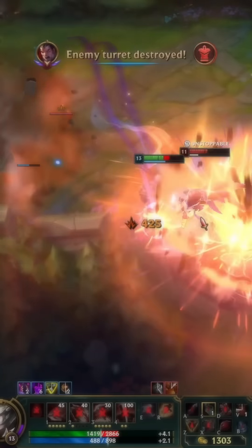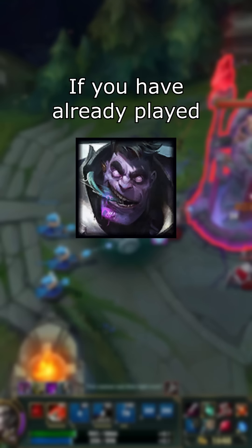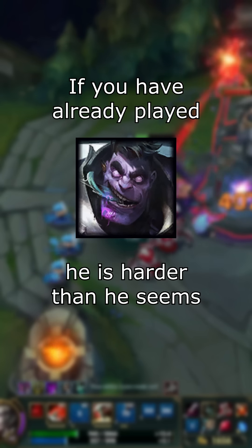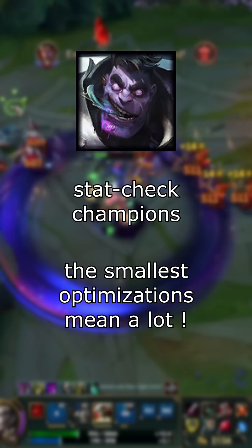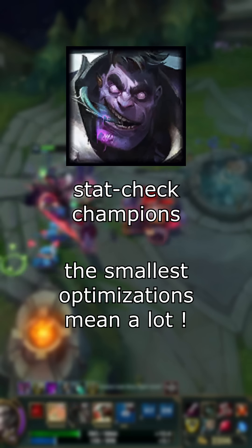As you may know, Mundo is considered a stat check champion, which means that he either has the stats to beat his opponent and he wins, or he doesn't have the stats and he loses. Actually, if you have already played the champion enough, you probably realize that it's a little bit more complicated than that, and the champion is harder than it seems. On stat checking champions, even the smallest damage optimization can be the difference between a kill and a death. Mundo is one of the best examples of this rule.